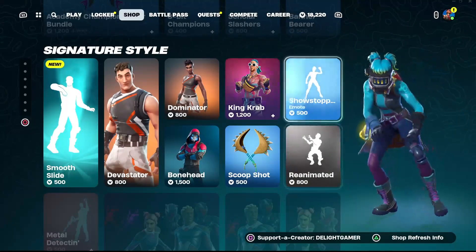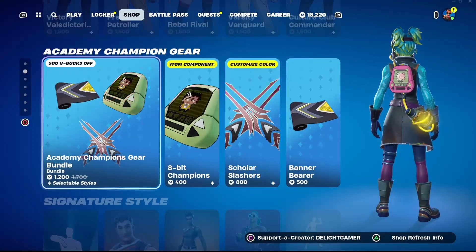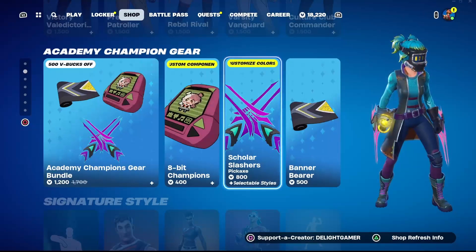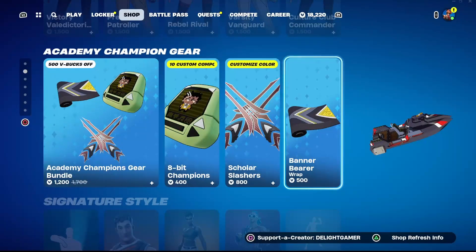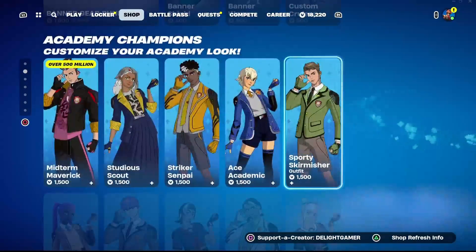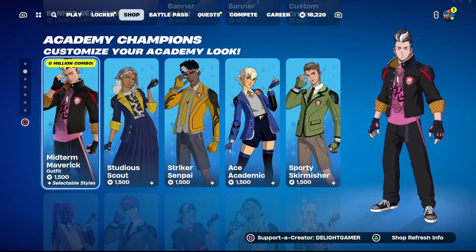You have the Showstop emote for 500 V-Bucks. Then the Reanimated emote is 800 V-Bucks. Then we have the Academy Championship Gear bundle for 1,200 V-Bucks, the Abit Champions back bling for 400 V-Bucks, the Scholar Slashers double pickaxes for 800 V-Bucks, and the Banner Bearer wrap for 500 V-Bucks. There's also a bunch of skins in the shop — they're all 1,500 V-Bucks each.